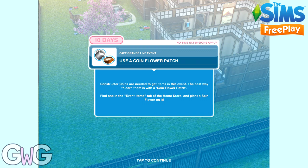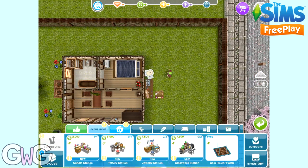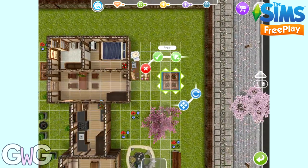Use a coin flower patch. Head to the events tab in the home store to buy your free flower patch. Place it in your Sim's garden and then you can click on it to get the option to spin.